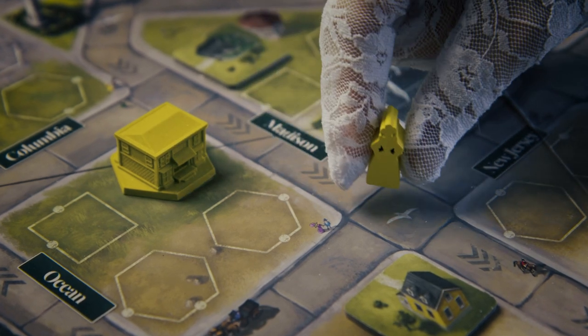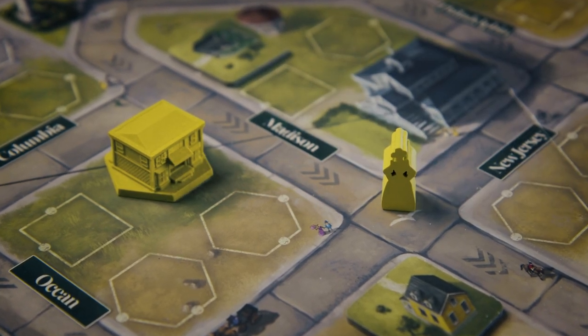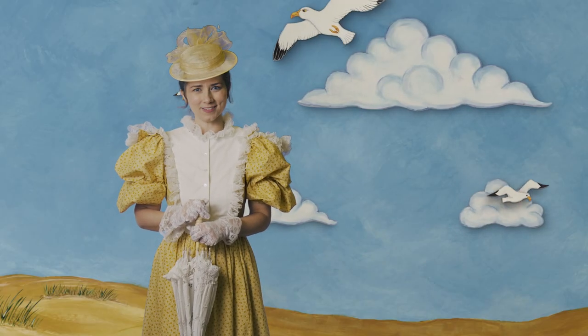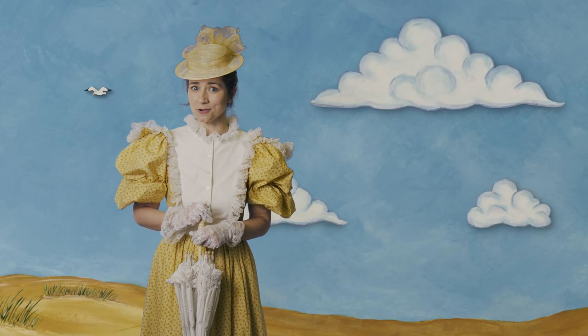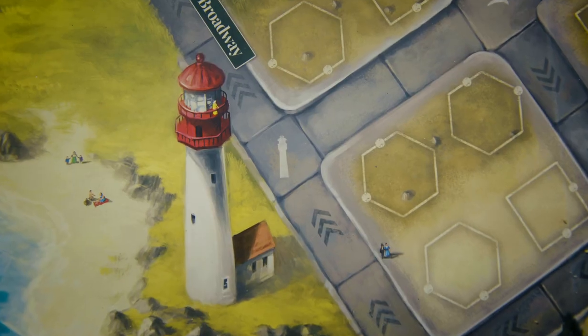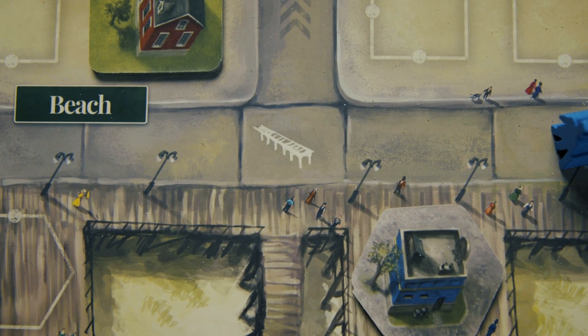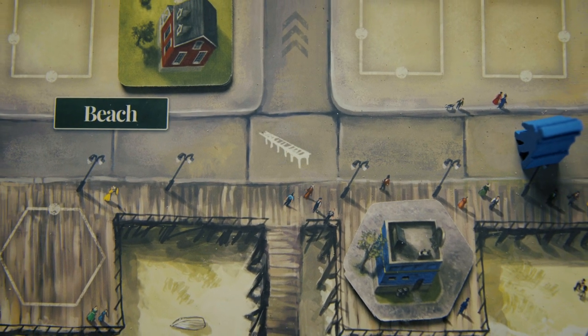While traveling the streets of Cape May, you might land on a special space. If you land on a bird, you've spotted some avian wildlife — collect sets of bird tokens for points. The lighthouse space gives you a discount to build on any empty lot. The pier space allows you to draw activity cards.